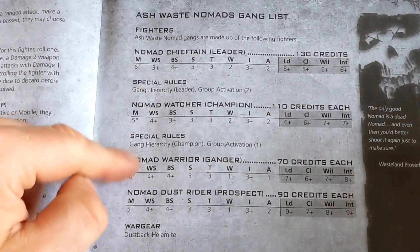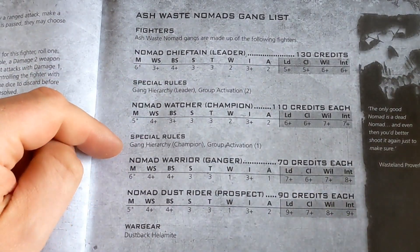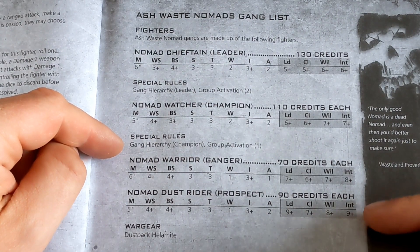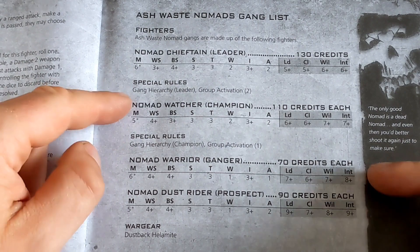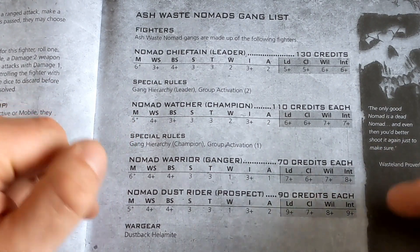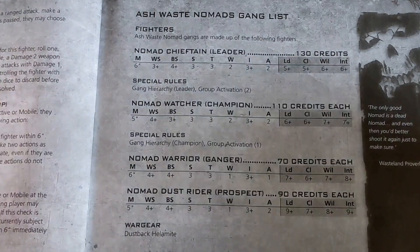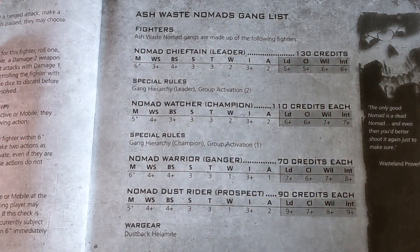I'm going to have a bit of a think now and plan out my 1,000 credits of blokes. Those 90-credit Dust Riders — I think they want the lances, don't they? I'll have a think as to what to take and what to give the guys, and then we'll build that in the next part. At this point, that's where the rules lore ends.